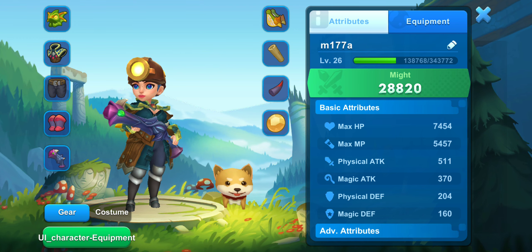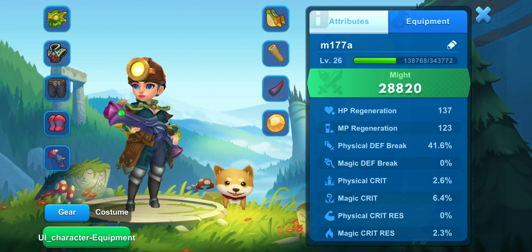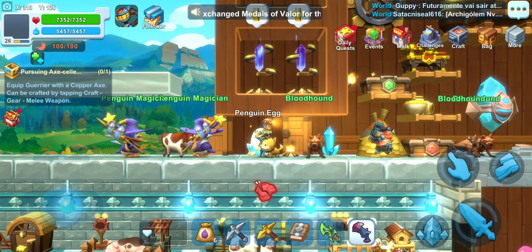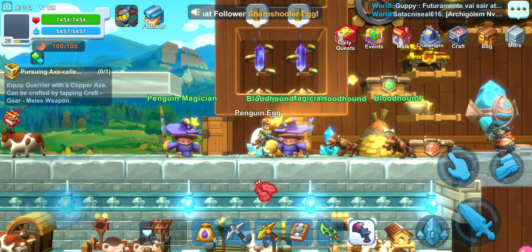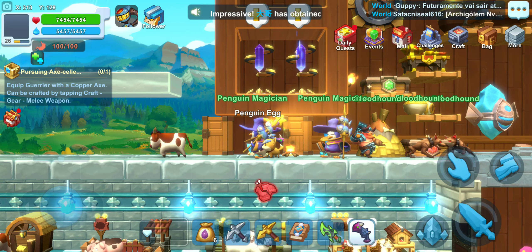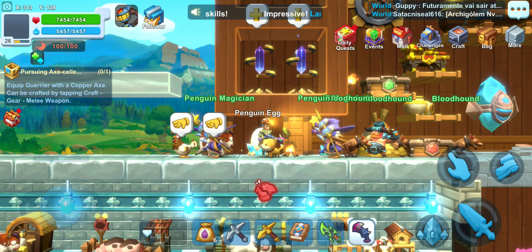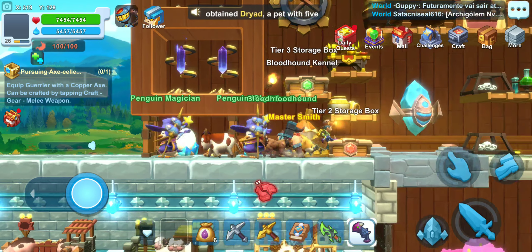The UI has changed quite a bit — more stats are shown in the character screen. The button on the left-hand corner will auto-equip your best gear from your inventory. There is some coding/wording issue that still needs to be worked out. One bug I noticed right away is the top-left corner doesn't show the picture anymore. There's also a new scroller window at the top of the screen that tells everybody what you've got, which might be a promotion for their cash shop.